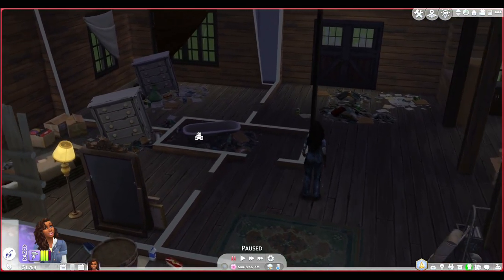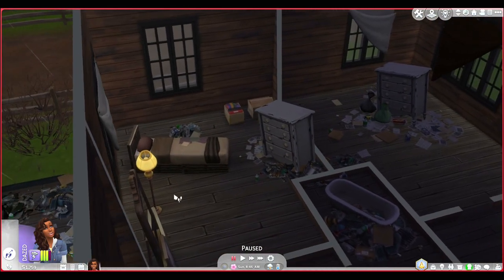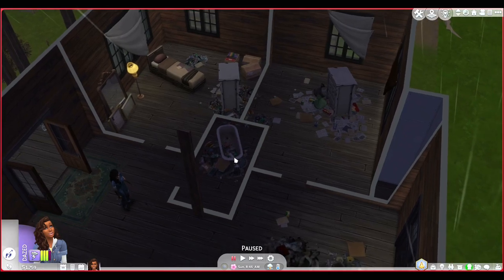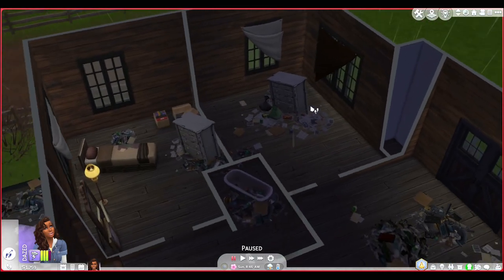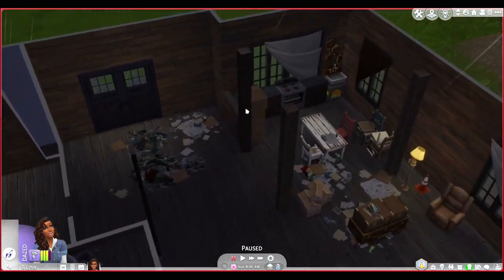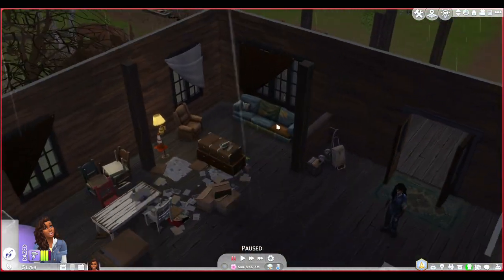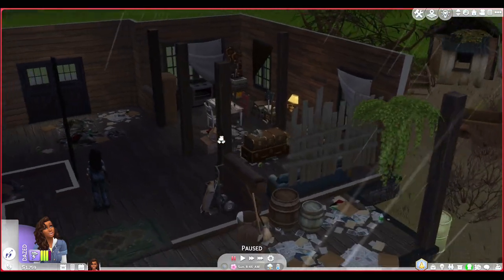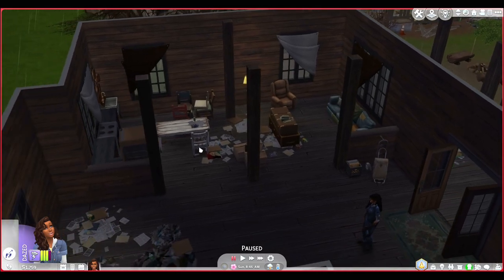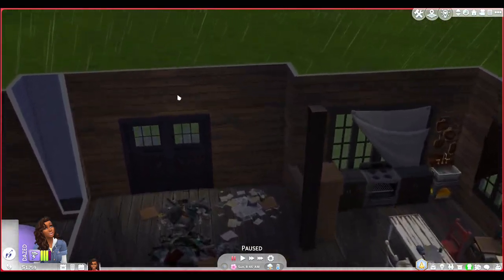This is the house we're gonna be living in. I'm assuming this is supposed to be a bedroom, this is supposed to be a bathroom, and this is supposed to be another bedroom because of the dresser. This is obviously the kitchen and dining room area, and this is supposed to be a living room area — they have the windows boarded up though.